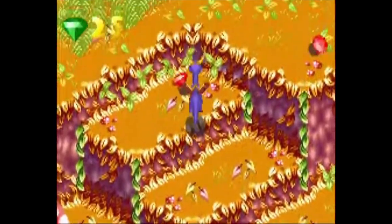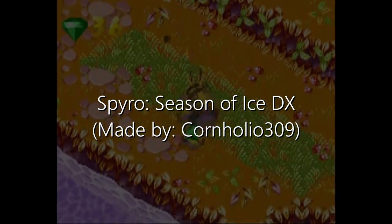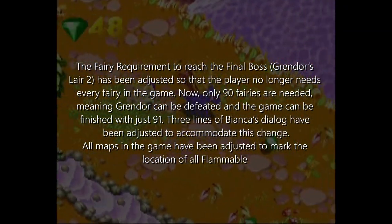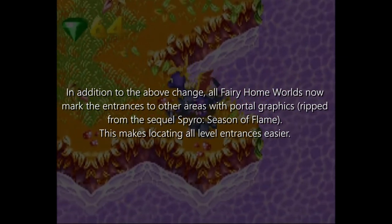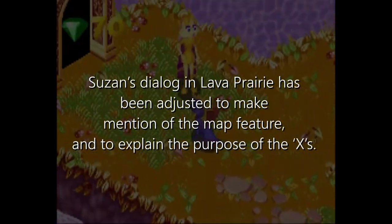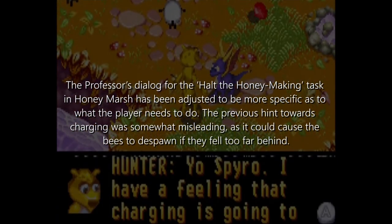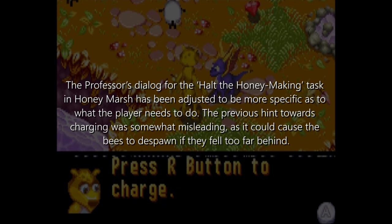That game is Spyro: Season of Ice. The first GBA Spyro game actually has a ROM hack called Spyro Season of Ice DX, which makes a lot of quality-of-life changes. The fairy requirement to reach the final boss has been reduced to 90 instead of collecting all fairies. All maps have been adjusted to mark the location of all flammable objects with an X. All fairy homeworlds now mark entrances to other areas with portal graphics ripped from Spyro Season of Flame, making it easier to find other areas.